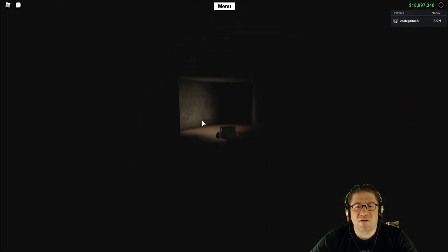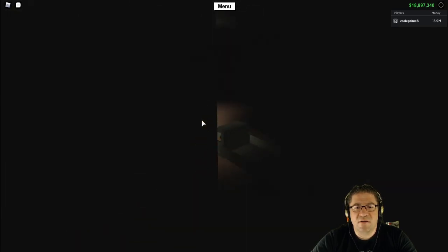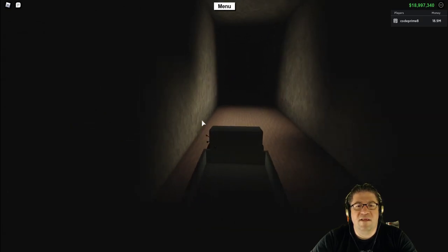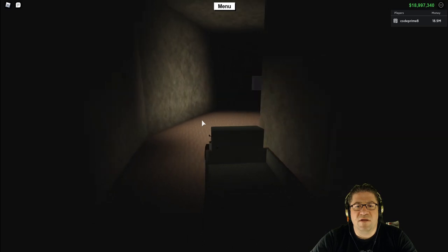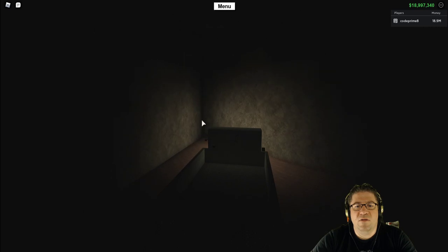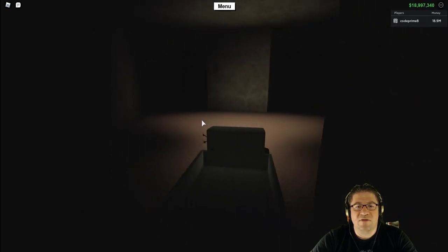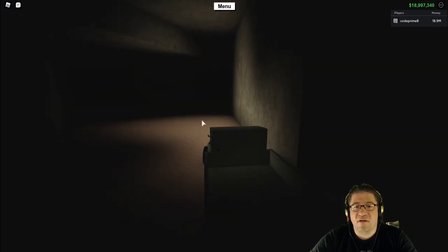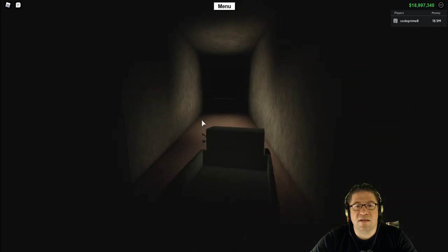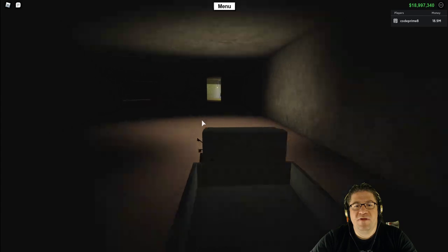Take a right here. So we take a left, left, left. Then right, left, left, left. There we go. This is the first split - we're going to go left, then right, left, left, left. There we go. Here's the paint shop.